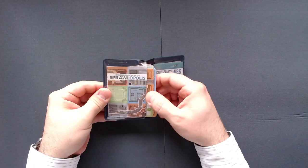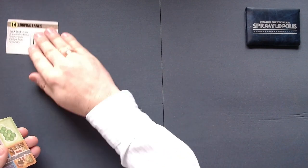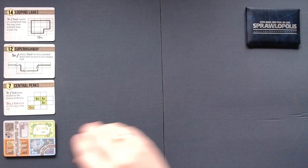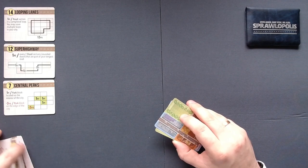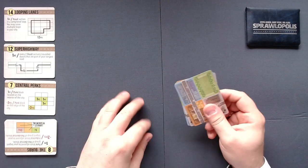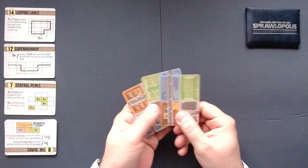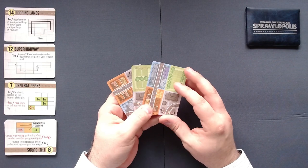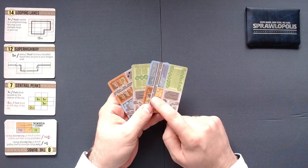Before I start the game let me quickly set it up. Like with most Buttonshy games, that's already set up pretty simple. So let me just draw three cards. We have four different kinds of district that we can build: the commercial district which is blue, the park that is green, industrial gray, and residential is orange.